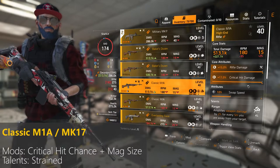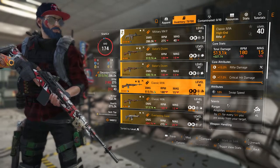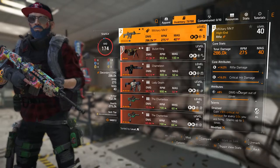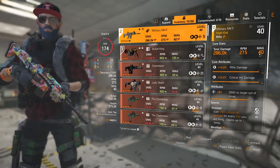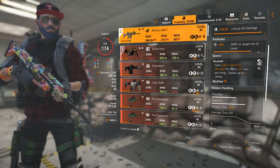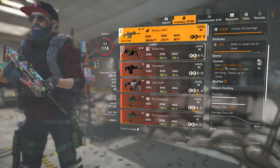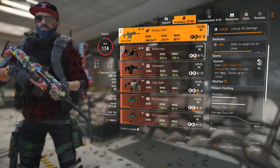You want a good roll on the M1A — ideally high crit damage, maybe crit chance or damage to targets out of cover. I would probably use the Strength talent instead of Ranger, which I have on my MK17. The MK17 is another good rifle — it has much higher RPM than the M1A and more bullets in the magazine. Strength gives 10% critical hit damage for every half second you are firing, stacking up to 5 times, so while shooting Razorback you can gain an extra 50% critical hit damage just from this talent.